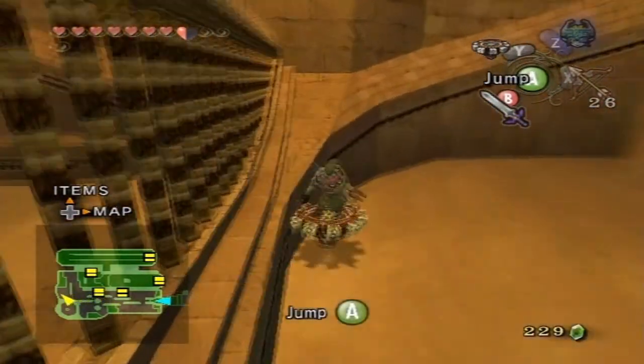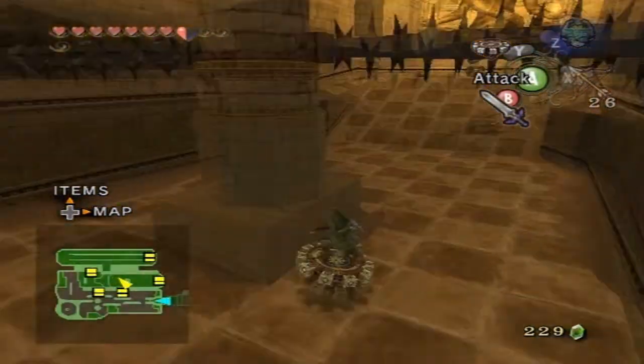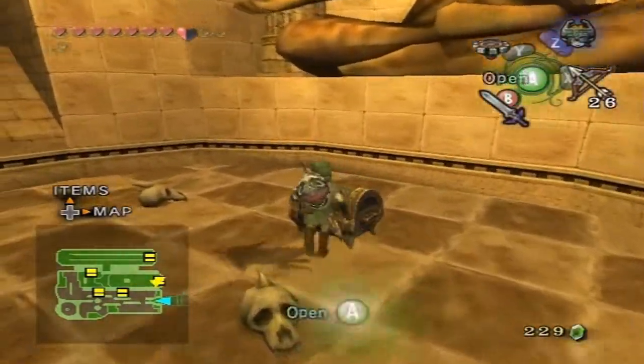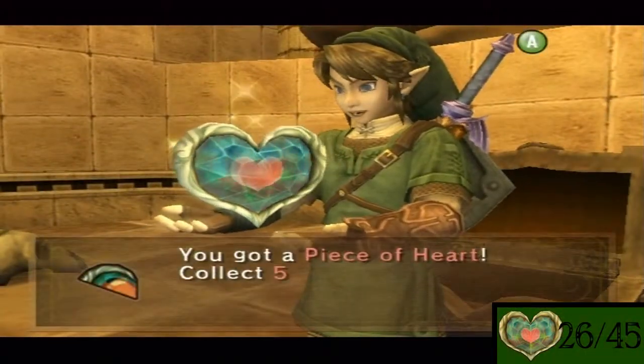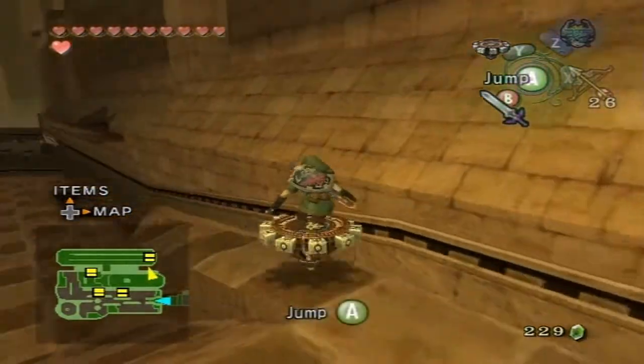Around here there is a piece of heart chest which we're going to get. I think this is it - probably not, but it probably is. It is! So we got another piece of heart, which works out fabulously for me. Now we're going to get the heck out of Dodge.